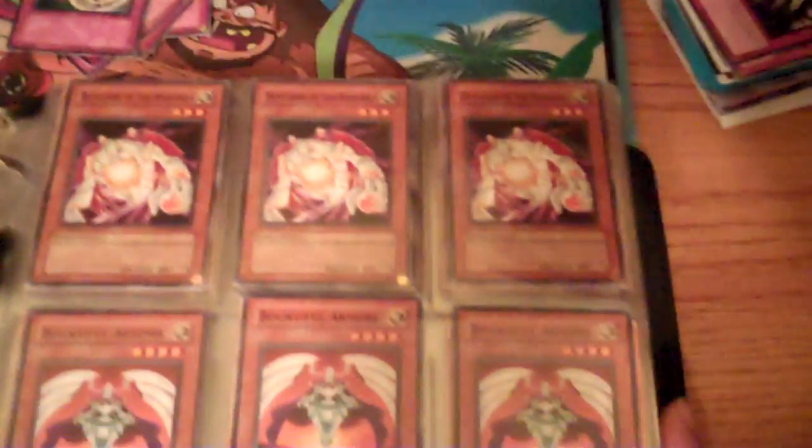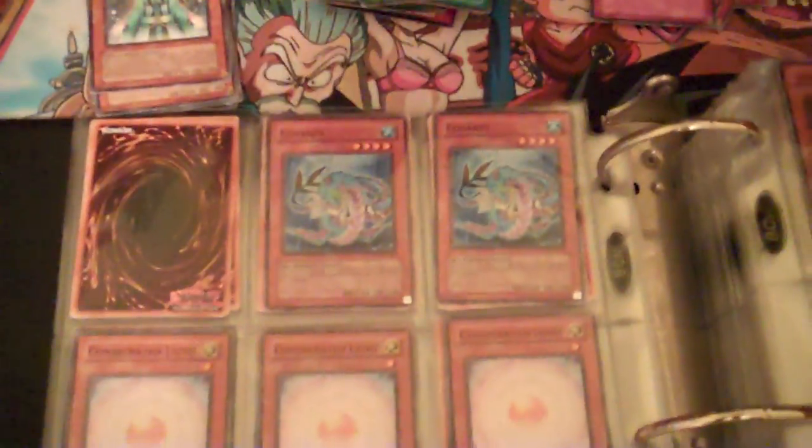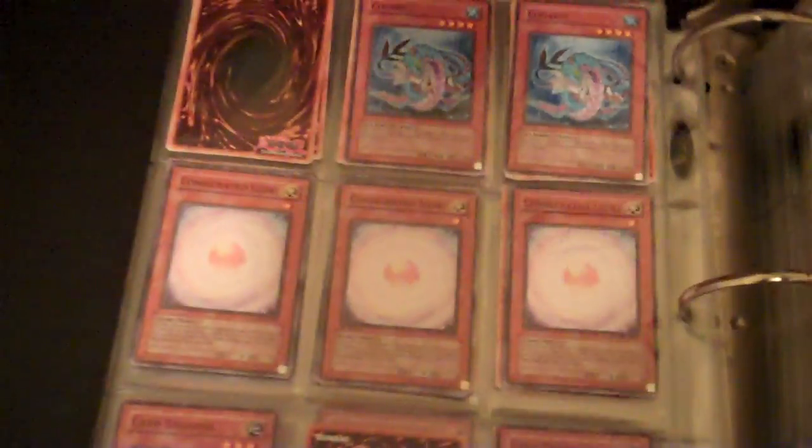This is Armageddon Knight — it's a super. On to the B's. Everything is alphabetized. If you want to make Blackwings, I have multiple copies of each Blackwing. If you're looking for a Consecrated Light I have those, Card Troopers, Cyber Dragons obviously.